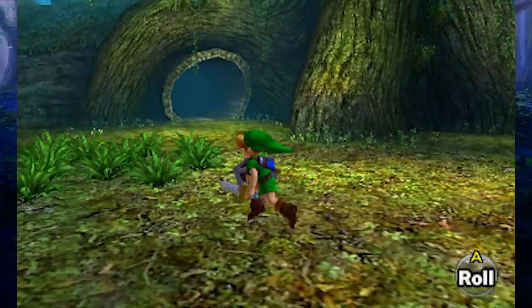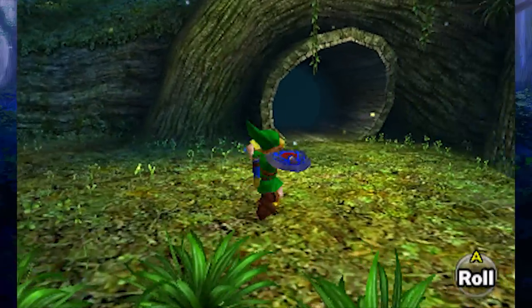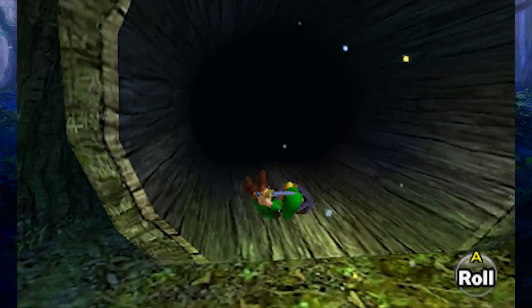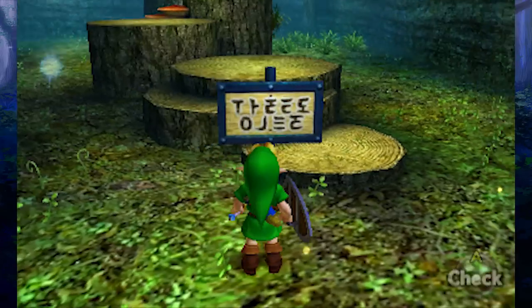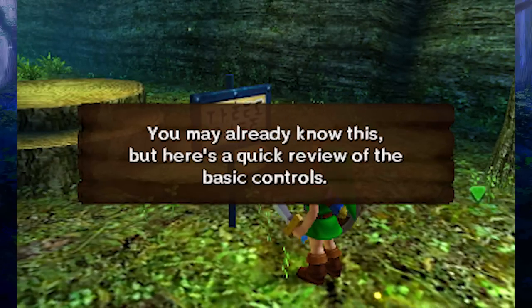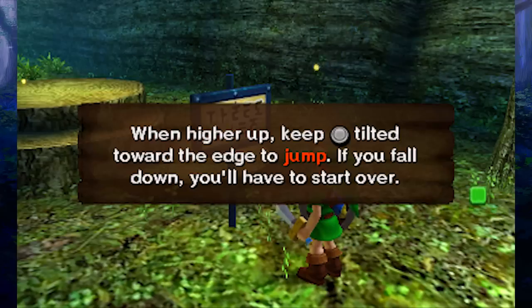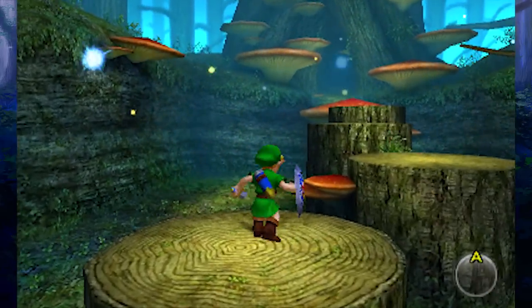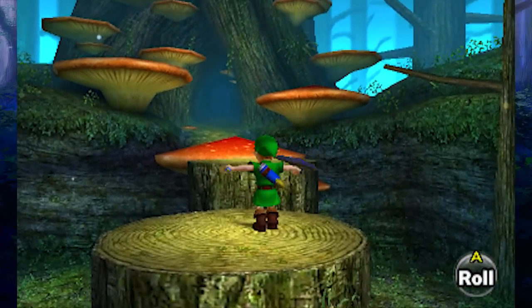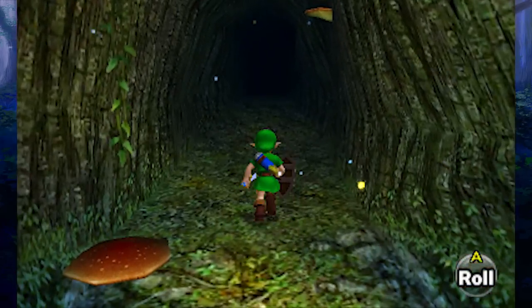So I've got my little sword and shield combo here. We can do all the standard Zelda stuff — spin attacks, rolls. Of course, if you're speed running you gotta roll everywhere, but I'm not gonna do that. Here's a little sign giving a quick review of the basic controls — just telling us how to move around and use our sword and jump. The first thing I noticed about this game when I played is that when you jump, Link will do crazy tricks that he didn't do in Ocarina. They definitely souped up his little jump animation.